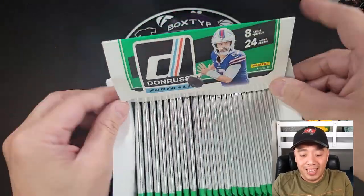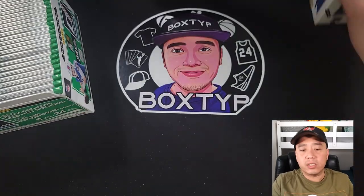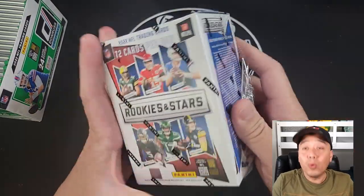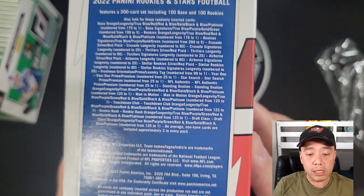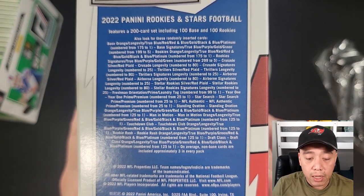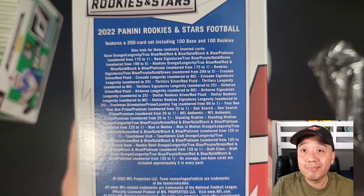The reason I bought the Donruss retail is for the ultra rare downtown insert — that is our main goal for this one. Hopefully I can pull that on this box. Let me open the Rookies and Stars first and save the downtown for our finale. The pack odds show 25-to-1, 125-to-1, 175-to-1, numbered 199, blue, red, gold, black, platinum — we'll see.